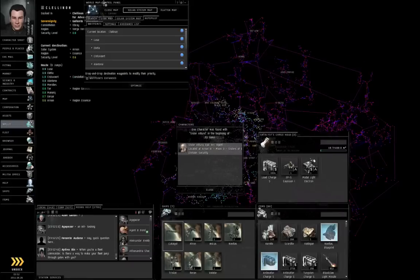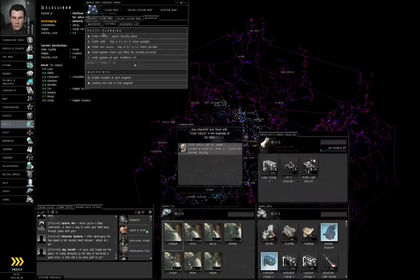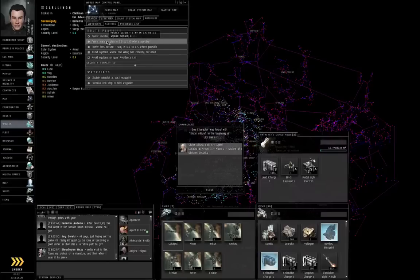If you go to the world map control panel, autopilot tab, the settings sub-tab, make sure you prefer safer. If you prefer shorter, you might go through low security space, and other players can shoot at and destroy you in low security space. So make sure you have 'prefer safer' on.